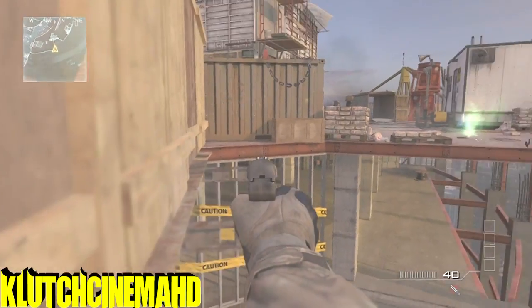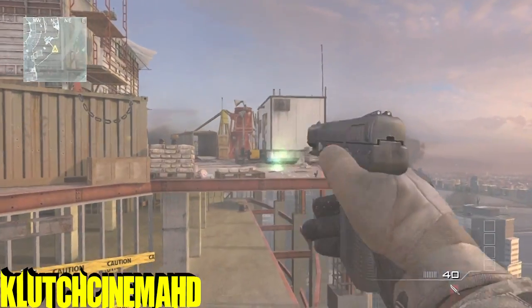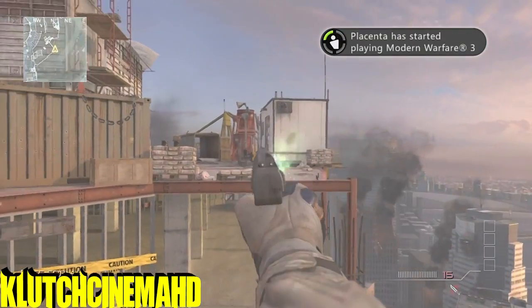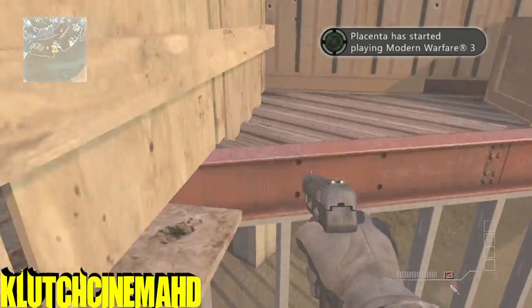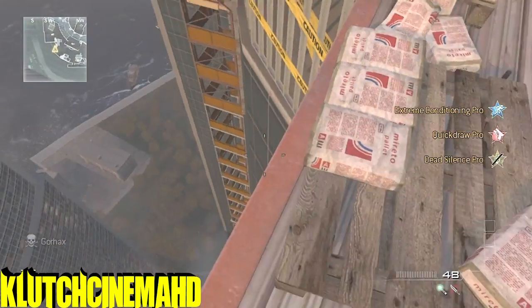This is basically the only spot you can go but it's really good, especially if you go into a private match and make them match without throwing knives — you probably would never die. Because by the time you get done strafe jumping over here you're most likely going to kill them. But if you go too far you will die, but it is a very easy strafe jump.